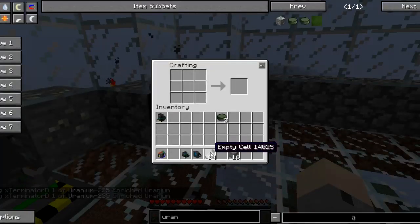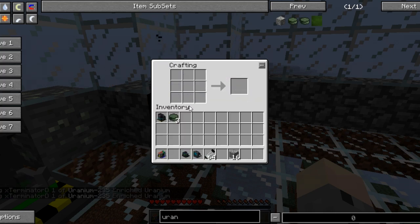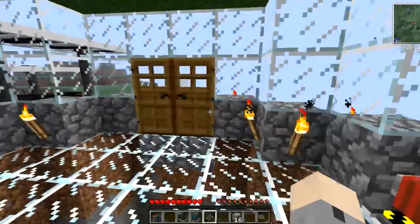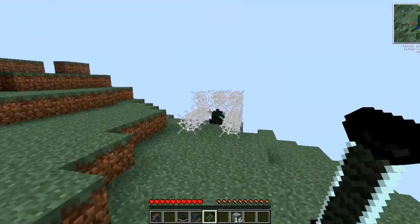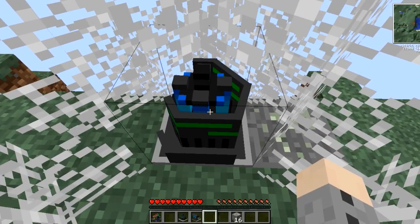When you go to your crafting bench and you have empty cells — to make an empty cell you need four tin ingots — then when you put your empty cells and your three uranium-235s together, you get a fizzle fuel rod. Just like a uranium cell, you can go put this in your fission reactor, and then it will start producing power, just like good old times.